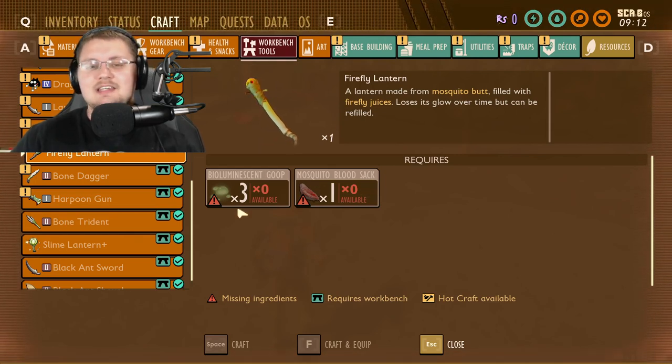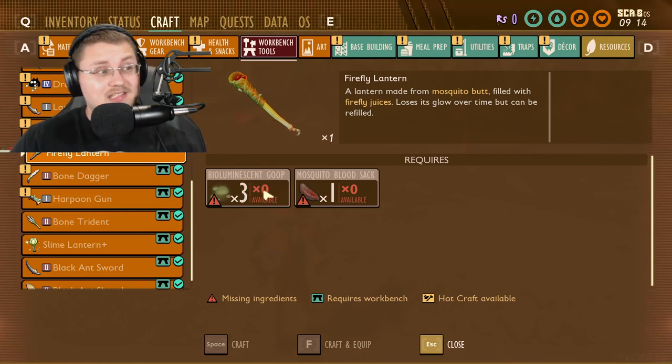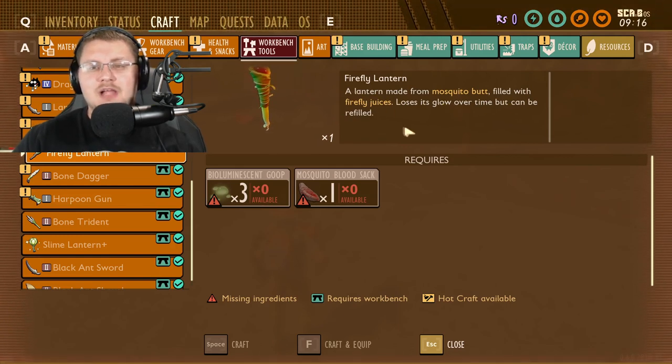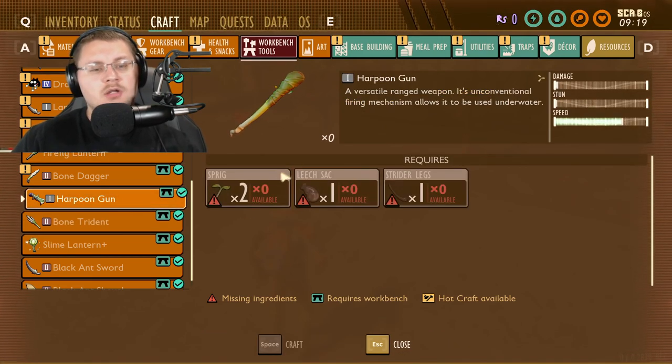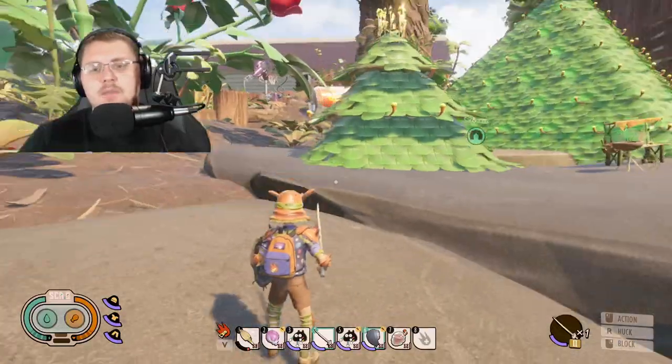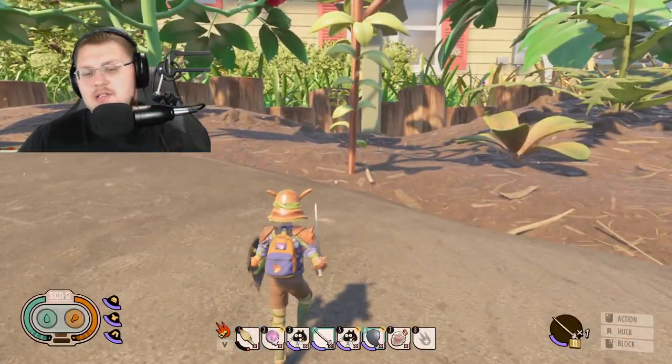The firefly lantern uses mosquito blood sac and bioluminescent goop. It says: 'a firefly lantern made from mosquitoes but filled with firefly juices' — that's disgusting, but it's just going to be another torch for us to use. As for the harpoon gun, there's no change to it yet. As much as I'd love to say there's definitely been a change, there hasn't.